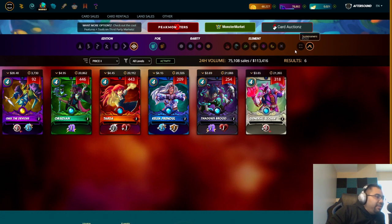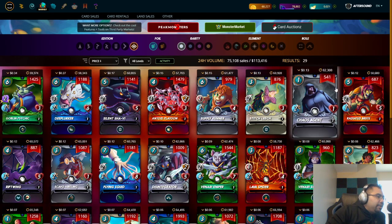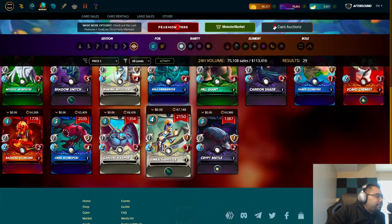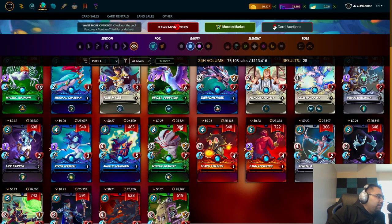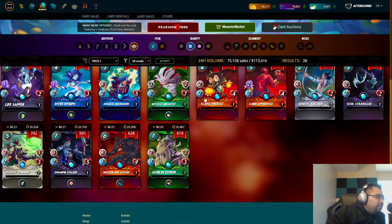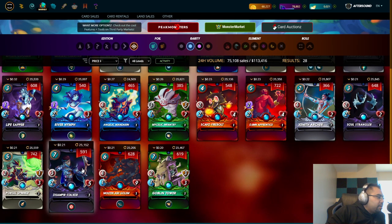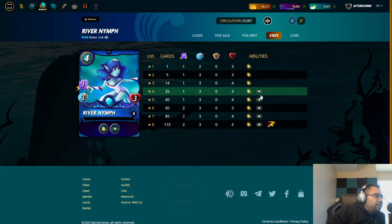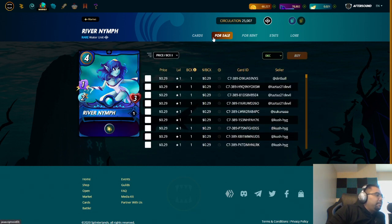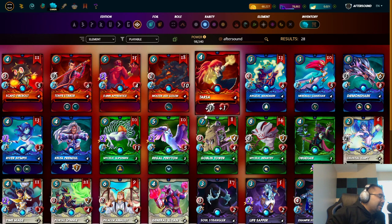That's why, looking specifically at Chaos Legion, I really like Quix the Devious. Not only can you play with all the common and rare cards, but you could even level up epic cards too. Soul Strangler, Vampire Stalker — fantastic. River Nymph gets the Amplify ability at level four, which is eligible for silver. These cards are all much more affordable.